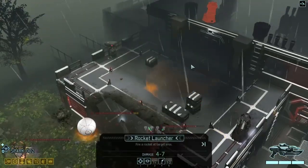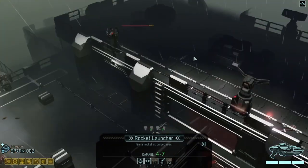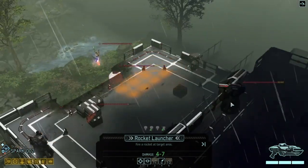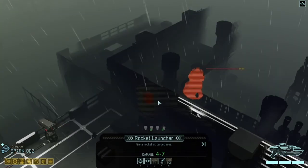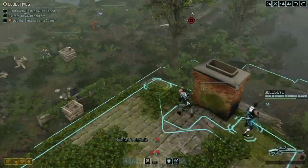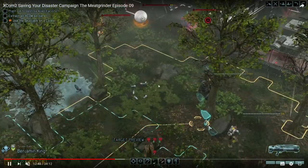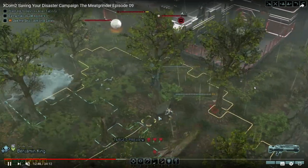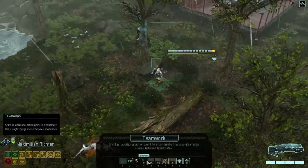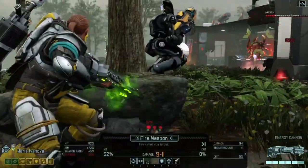Same deal as before — using grenades to remove cover and shred the gatekeeper. We use our rocket launcher hoping to hit the tower, but unfortunately that's not as simple as it looks. I was under the impression I could easily shoot the rocket there; that impression was wrong, so I wasted a turn. Aiming grenades in XCOM 2 can be a bit wonky to say the least.